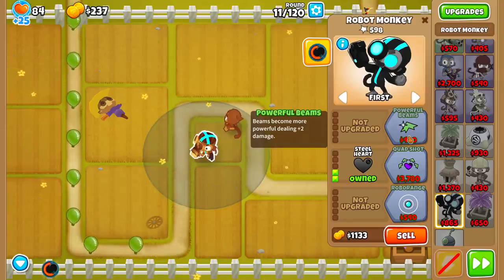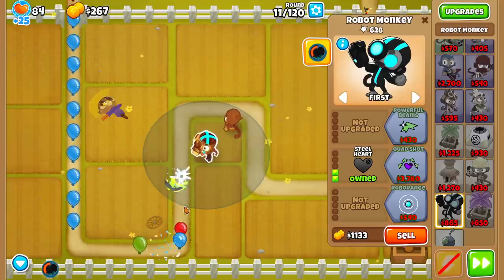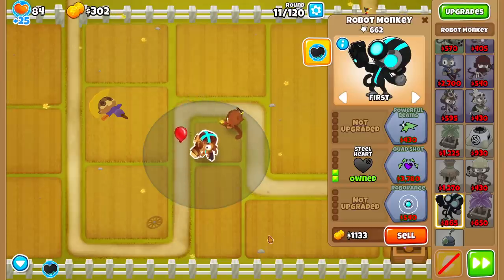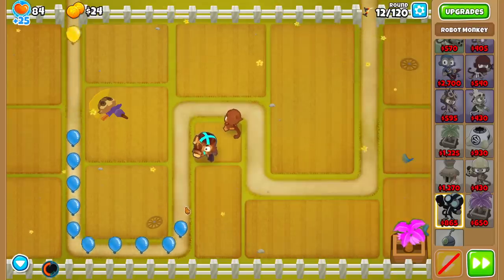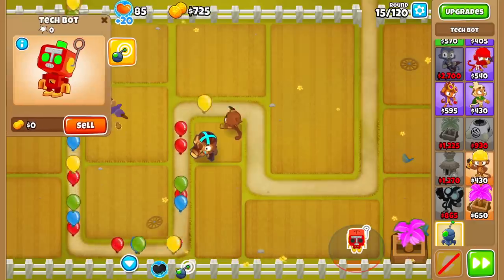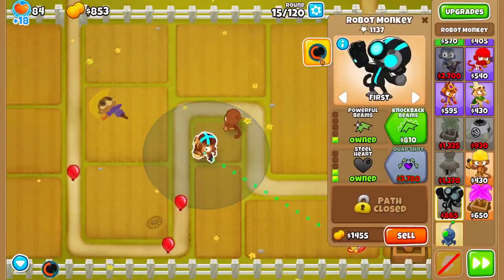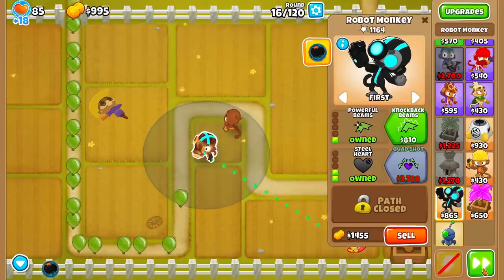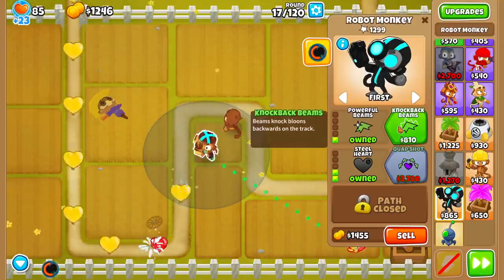Top path: beams become more powerful, dealing plus 2 damage each — that's actually pretty good. Let's buy it and see what happens. We're now one-shotting the yellows. Before anything else, let's go for a Tech Bot and link it up to this guy. The cooldown feels really short — every 30 to 45 seconds you have to recharge. Let's see what top path number 2 does: knockback. Beams knock bloons backwards on the track. Unfortunately, you can't see much of its power right now because it's one-shotting the balloons — they're not strong enough to be knocked back.